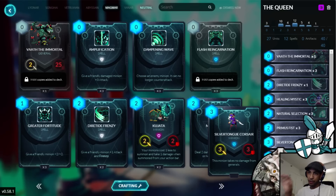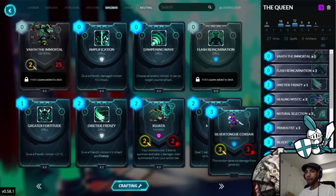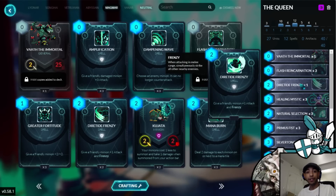If your opponent is using removal on these units, then it makes your late-game threats even more potent because they can't deal with them properly. Silvertongue Corsair sort of has a pseudo-provoke where your opponent has to answer it with additional resources. I've been experimenting with these, and my instincts are telling me that these are really strong, and I've had some mild success with it. If your opponent can't answer these with spells or minions, then they're just going to take a lot of damage to the face.